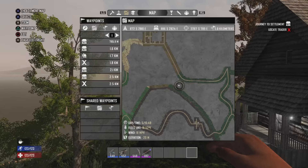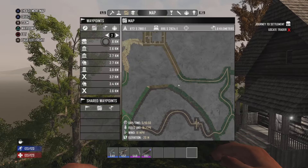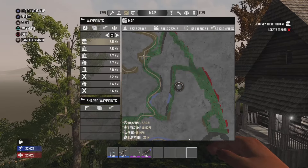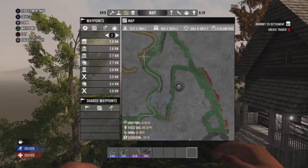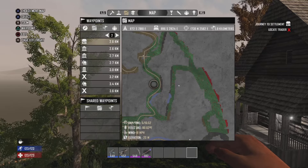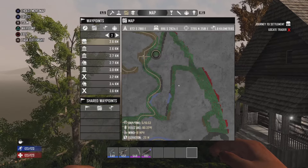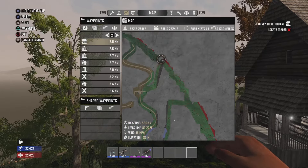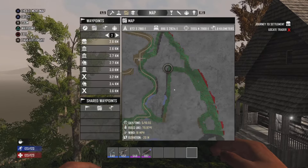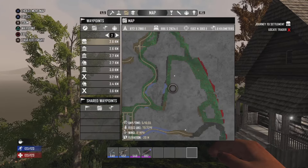Just close to the wasteland, we've got a trader sitting there. This next trader — do note that this one is separated by a strip of wasteland to the west. The only way to get to him is via a country road if you want to risk going through it, or you can come all the way up to the border where it opens up away from wasteland, and you could travel down that way.